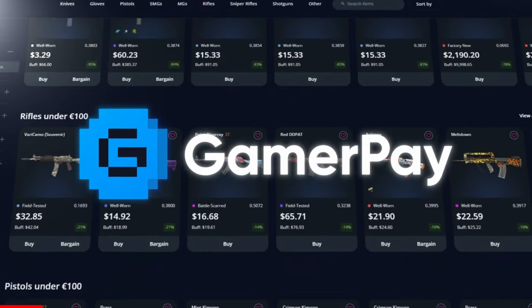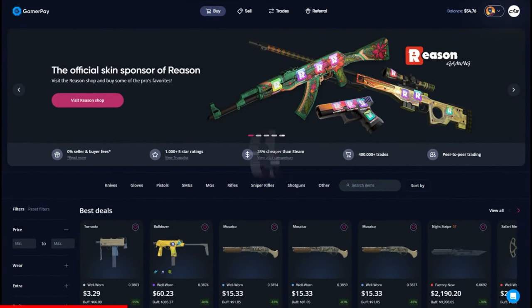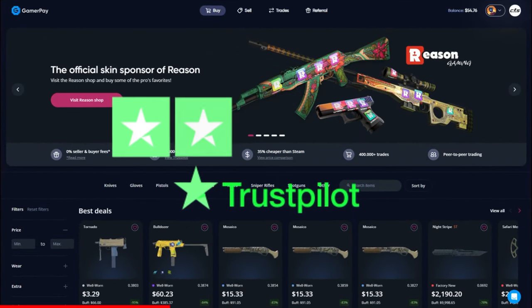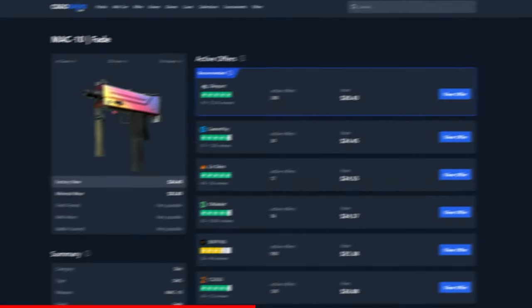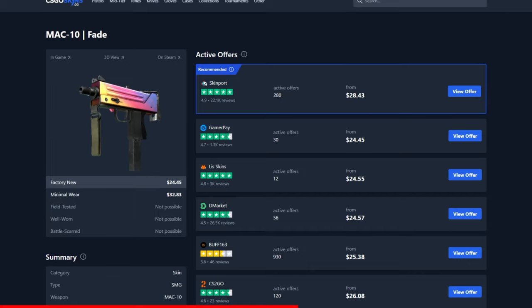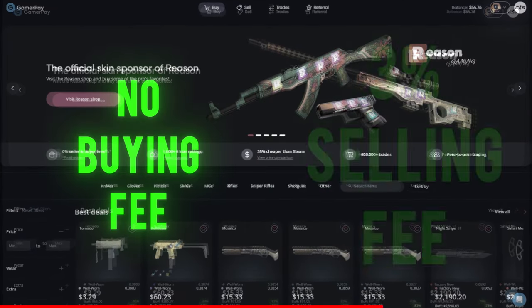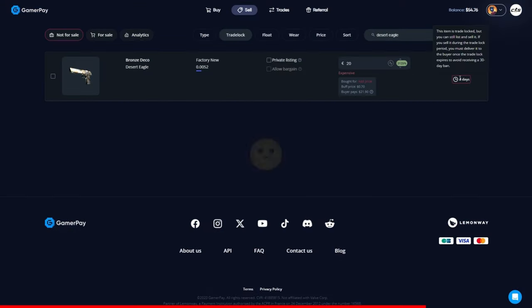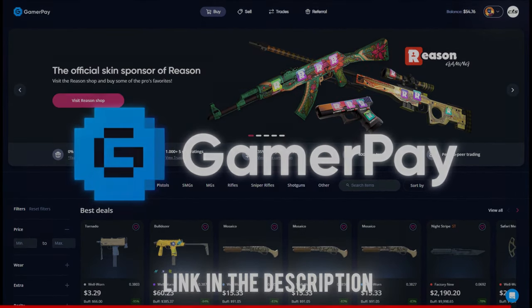Today's sponsor GamerPay wants to sponsor you with a free 5 euros on your first 50 euro deposit. GamerPay is an extremely trustworthy peer-to-peer skin trading website where you can find some of the cheapest CS2 skins on the market. Take a look at this Mac-10 Fade for example — currently the cheapest one is on GamerPay. GamerPay has no buying fee and only a small 3% selling fee, and you can even sell your skins on a trade lock. Click the link in the description to claim your free 5 euros today.